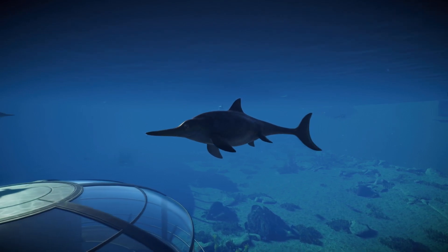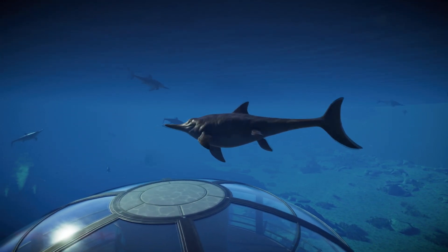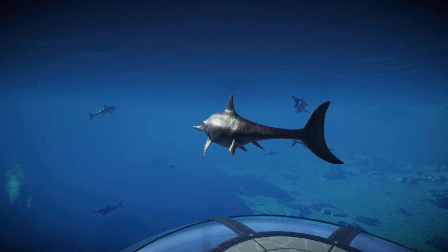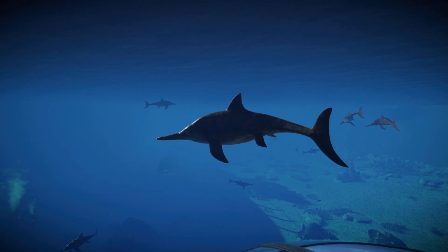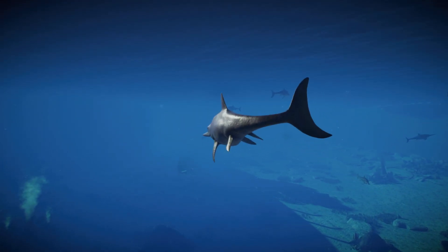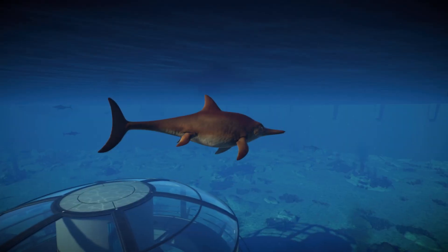In Jurassic World Evolution 2, the earliest available lagoon animals include the Ichthyosaurus. It is available at two stars park fame. They are extremely cost-effective animals by themselves — actually the third most appealing animal in the game compared to its own cost. But that doesn't take into consideration the lagoon research costs or the expedition costs, so it might be lower if you calculate those in.